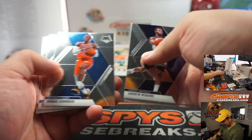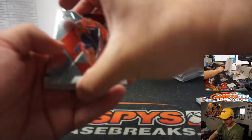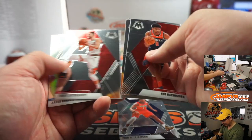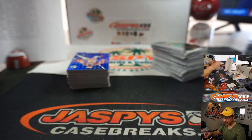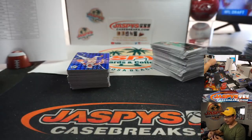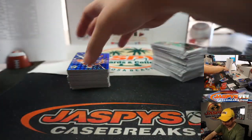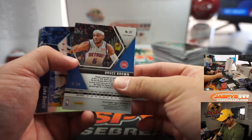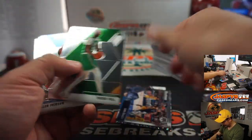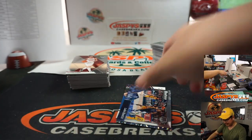Last box, ladies and gentlemen. I promise I'll go faster in the next break — we just kind of got to chatting. Sometimes I like these hour-long breaks because that allows us to get a little more chit-chat time. I think we've had a pretty productive conversation without it melting down into silliness. All these Luka Dodgers will probably go really well too. All cards ship — you'll get everything.